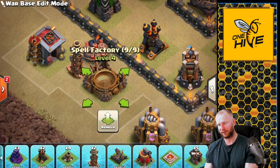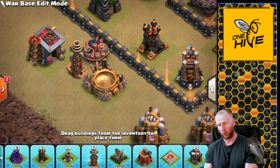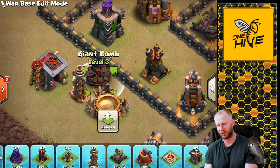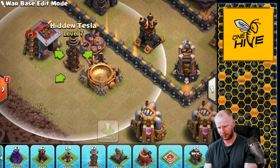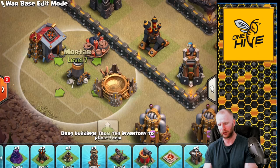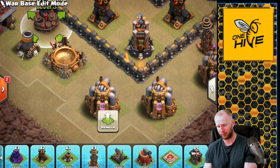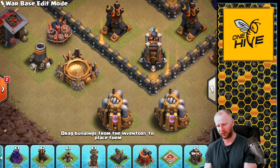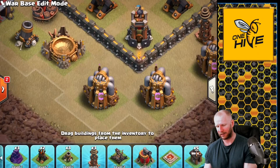Hidden teslas have four primary uses. The first is hiding giant bomb locations outside the walls — place a tesla externally so hogs chase it and trigger the hidden giant bomb. You can also use mortars outside the walls to lure hogs out, though that doesn't conceal the location from witches the way a tesla does. If you have mortars on every side, attackers can't plan to avoid all of them, so it still catches them off guard.